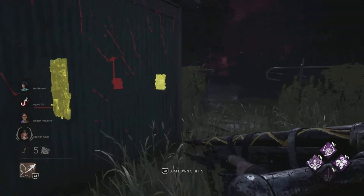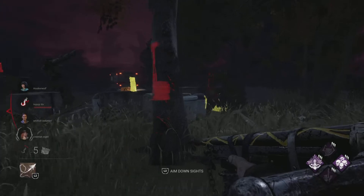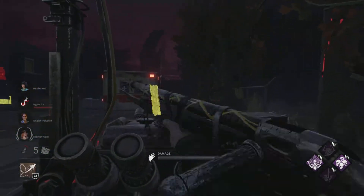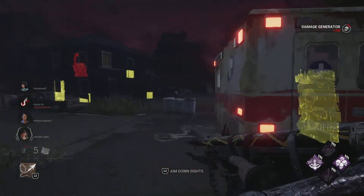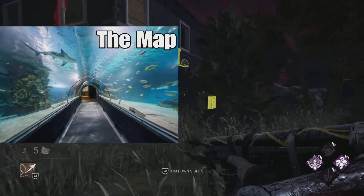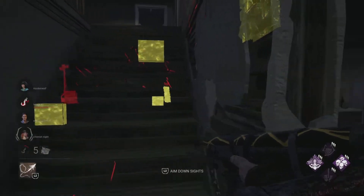For my second original killer I would love to see, it's the Siren. Her weapon would be her screaming at the survivor. The reason this would be really sick to see is because no other killer uses sound to attack a survivor, so I think that would be really interesting to add into Dead by Daylight. Her map would be an aquarium — I think adding an aquarium would be a really cool map visually.